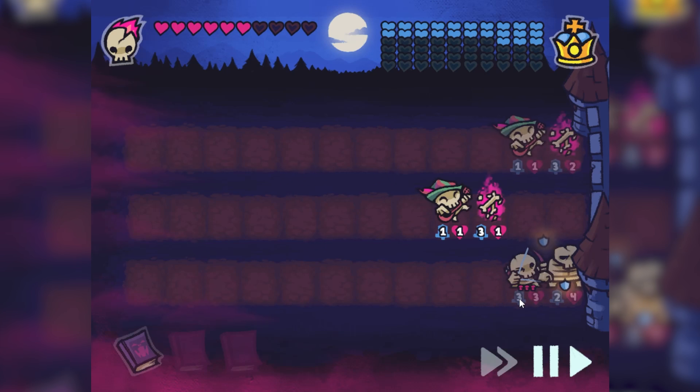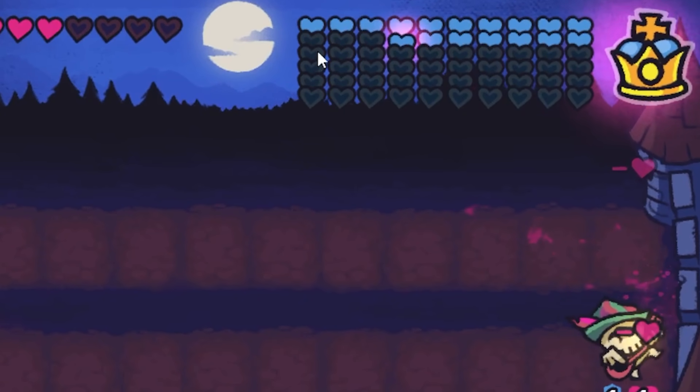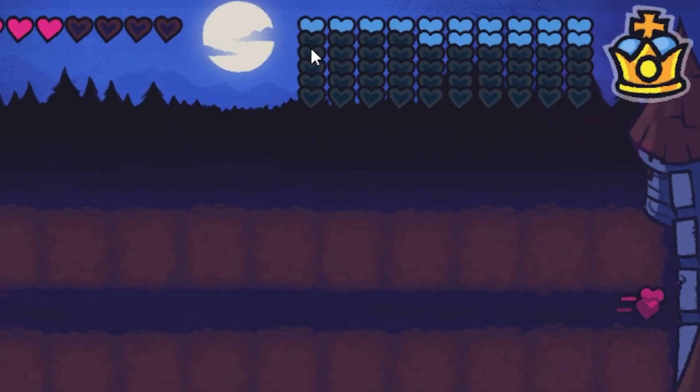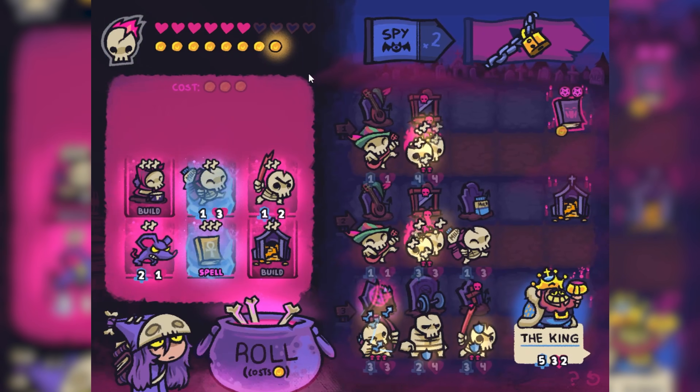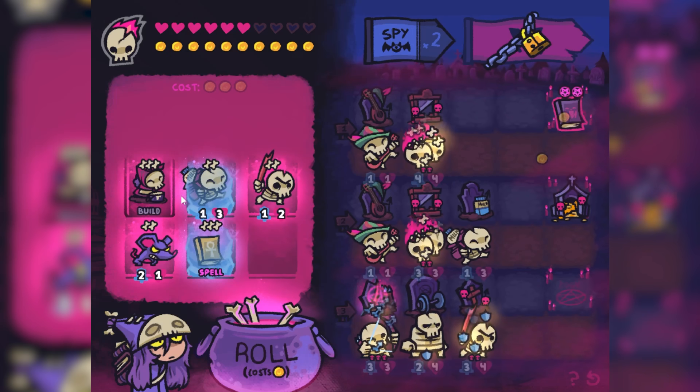I've got my tier-three guy in the back, so this is just a huge heart hit. Wait — I hit him with my level-three guy and he only lost one heart. Why did that happen? Was that a bug? I feel like I've missed out on something. Upgrade my mausoleum — now I get two gold on turn end.